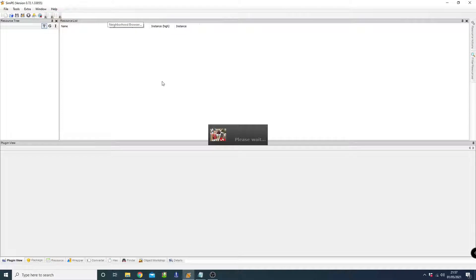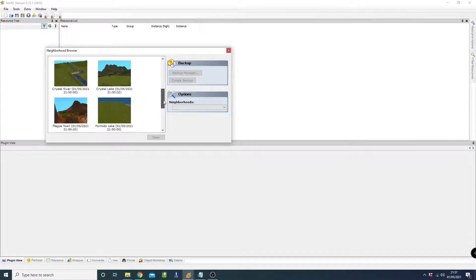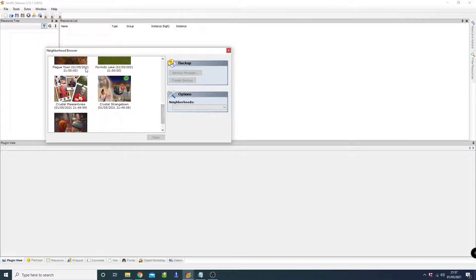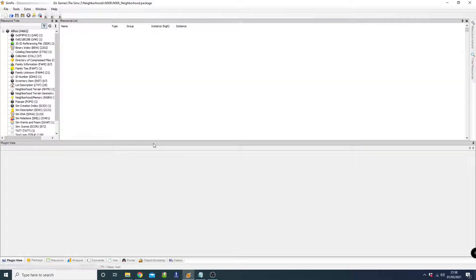Once that's done, go into Tools > Neighborhood > Neighborhood Browser, or use the keyboard shortcut Ctrl+Shift+N. With it open, click Find and click on your hood of choice — in my case, Plague Town — then open it. It may take some time to load, but don't worry, it has a lot of content.